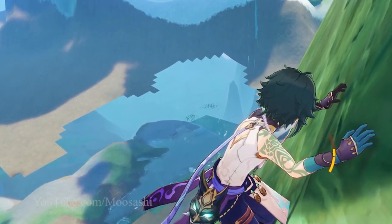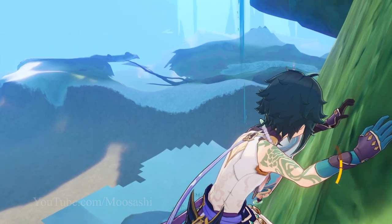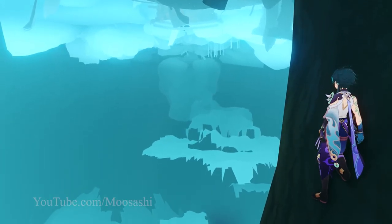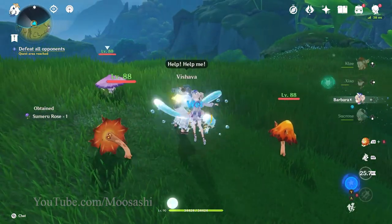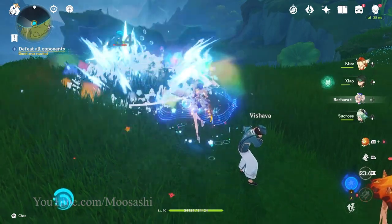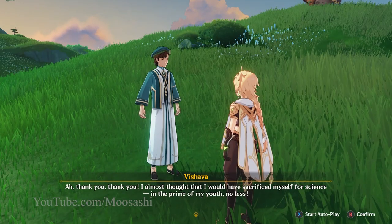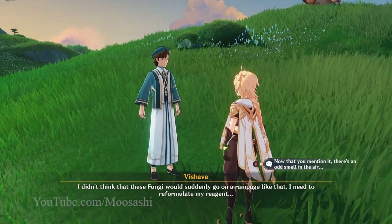Sumeru is a bit of a buggy map. It's beautiful and everything, but they didn't quite seal it up too tightly. And getting below the map is as easy as walking out of it. I found numerous spots where this is possible — some were far off the beaten path, while others were right alongside it. Let me show you one of those spots and one example of something neat that can be achieved by breaking out of the map.